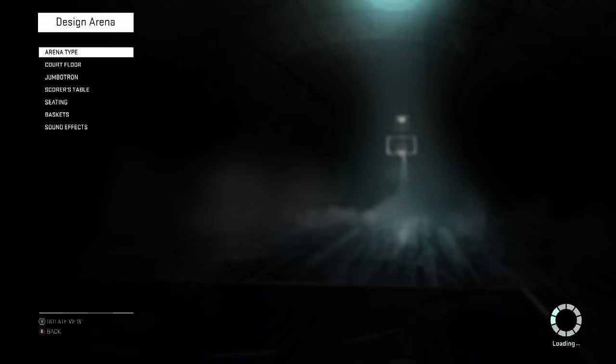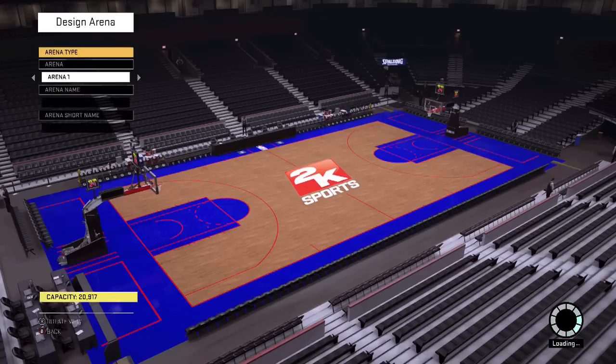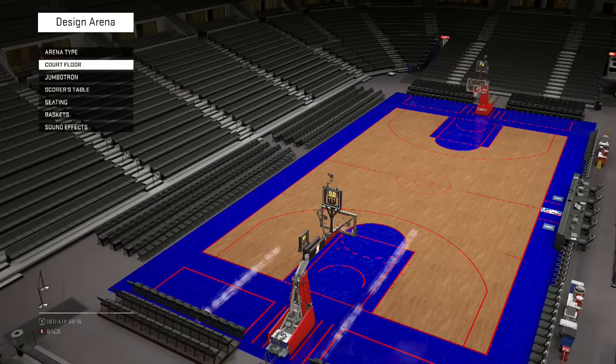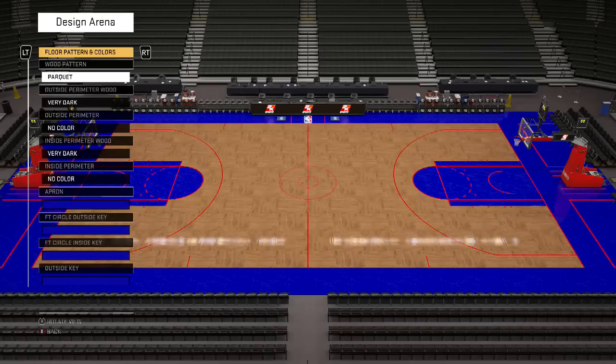We go straight into it — arena type. There is one with 21,000, so this is the one I want to go with. I won't make the arena name; I don't think you guys really have to do that. Let's check out the court floor — this is all the stuff that you can do.